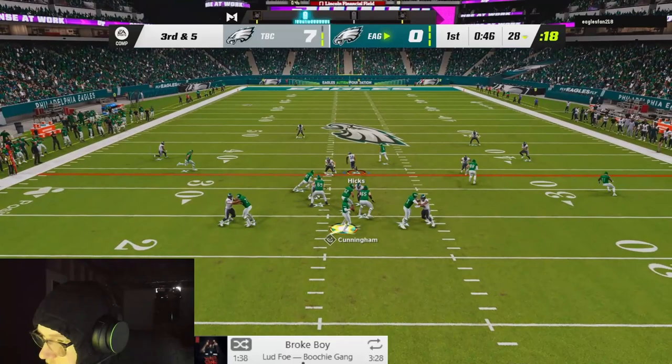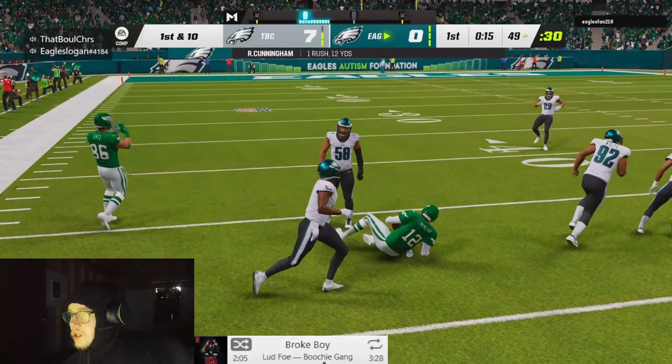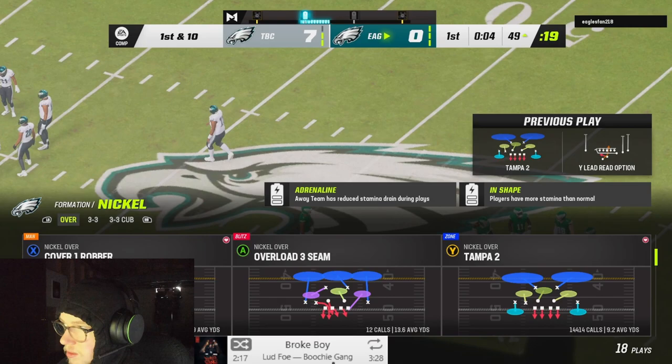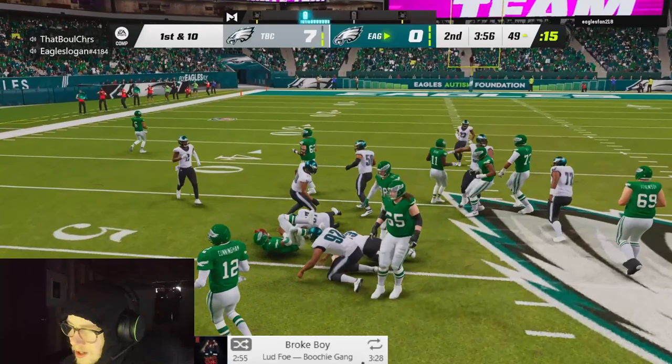More Eagles talk - praising Jalen for playing hurt, noting he didn't play hurt and calling out some players as soft. Someone notes a player has a stick contact injury and might be out for the year, maybe back for the Super Bowl. CJ was playing in the slot so they're not worried. They mention having a reliable safety as well.